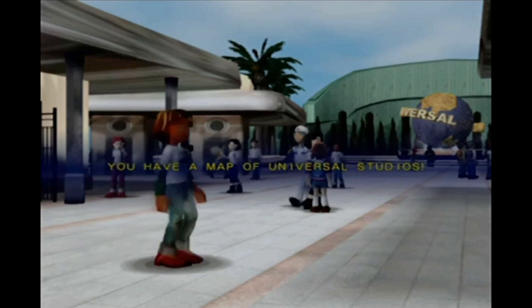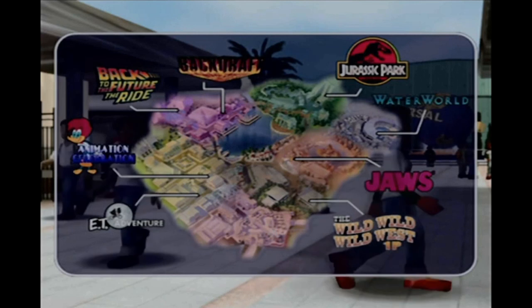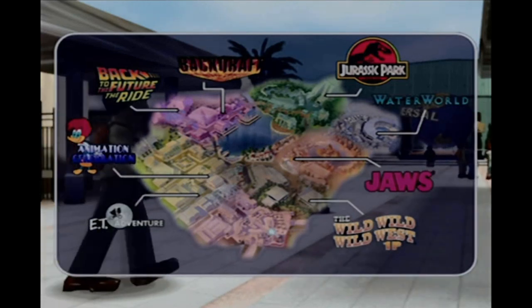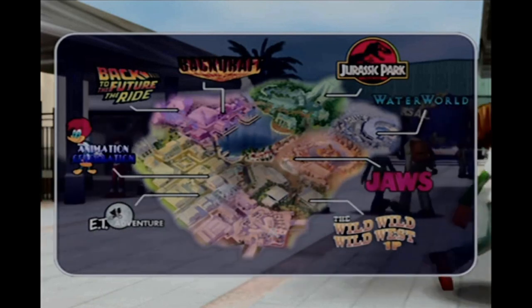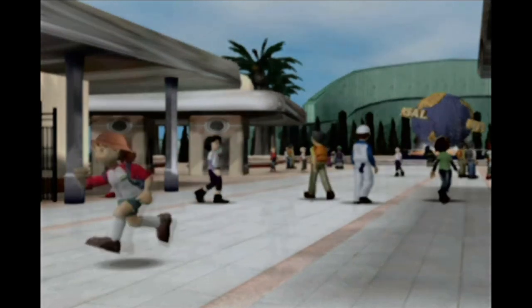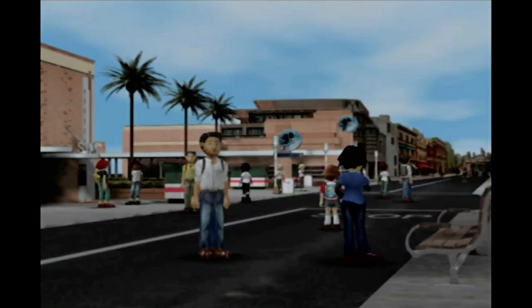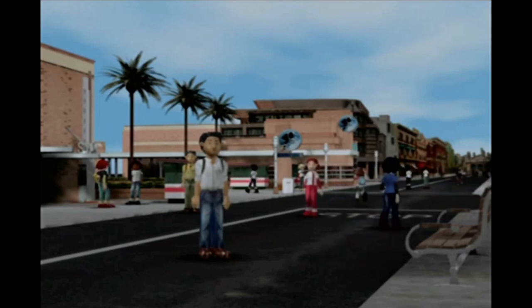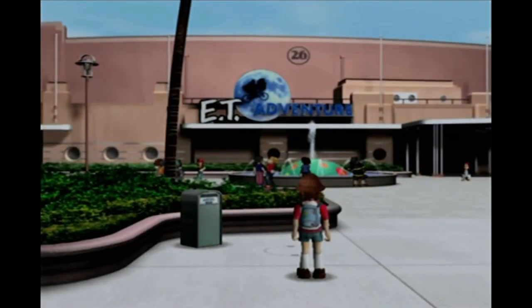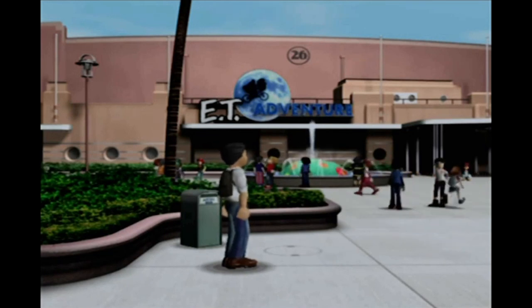Now I'm going to go and actually play one of the games. I've made my way into the park and it does kind of look like Universal Studios — the layout is very similar with the entrance and the buildings that have different themed areas for movies and stuff. I've finally made my way to E.T. Adventure. Woody Woodpecker is in the background, so I'm going to go talk to him.